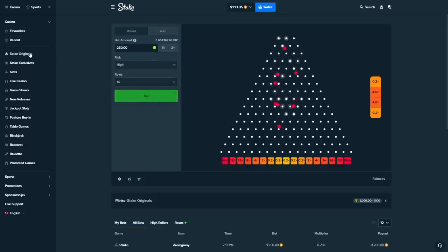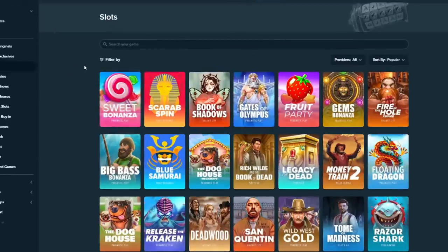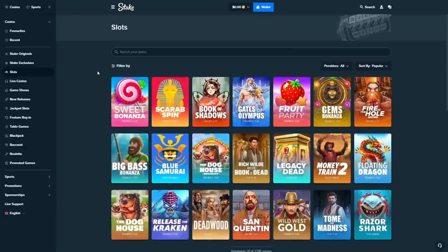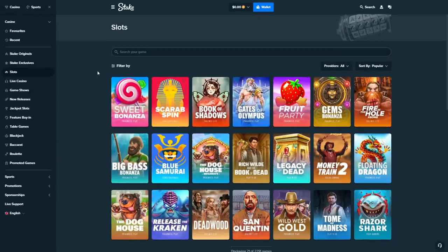Limbo, $150 on a 5x. Yeah, $7500 this video boys — not the best but it was fun to try out the new slot. I appreciate y'all watching the video, I'll see you guys tomorrow with another one. Later!